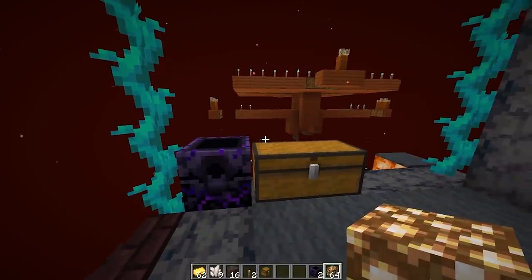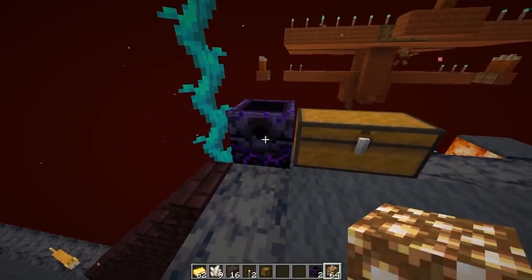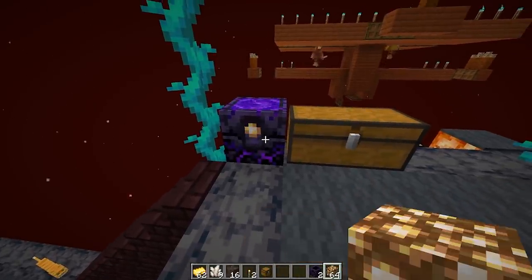I think it's probably a good idea to have a chest filled with glowstone, so every time you respawn and take away one of the little notches here, you can just top it off.